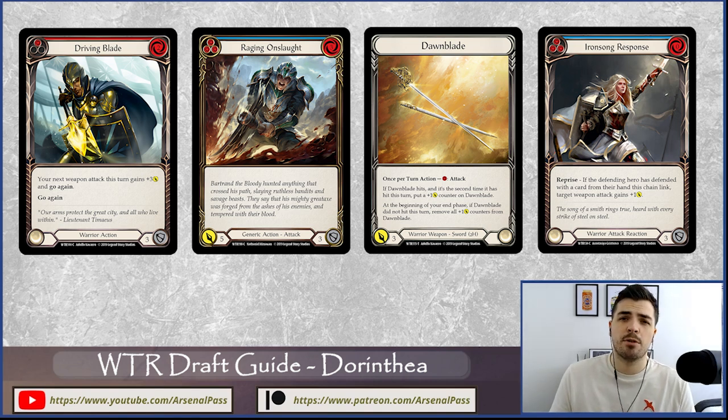With the right ratios of cards, you can actually potentially do both. For example: pitch a blue Raging Onslaught, come in with Driving Blade and Dawn Blade — two cards in for six. Say it's a red Driving Blade and your opponent blocks it out with two cards for six. You might have a blue Ironsong Response and a red Raging Onslaught in hand. You can just pitch the blue and play red Raging Onslaught for seven damage — a pretty good turn.